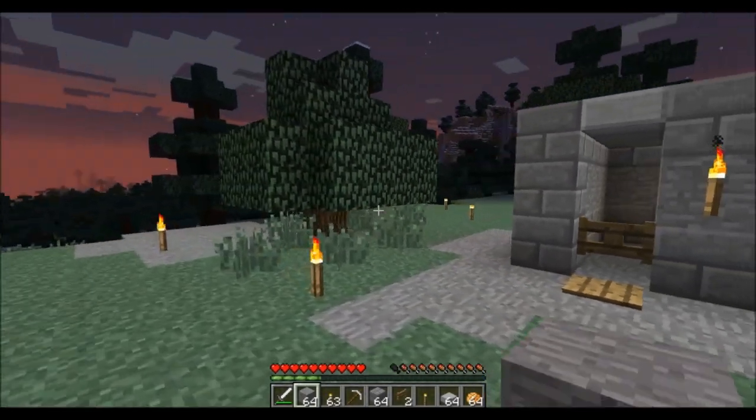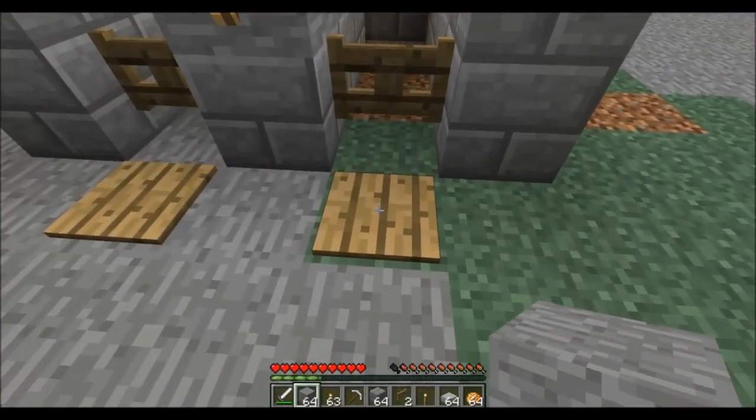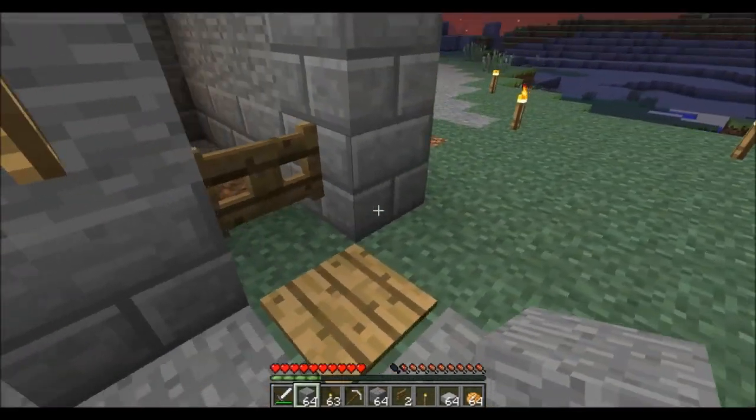And then in case you have anything else roaming around — like other zombies or different mobs — you're going to want to remove the pressure plates just so that no one lets them out, or you don't accidentally let him out yourself.